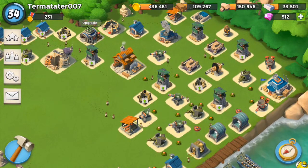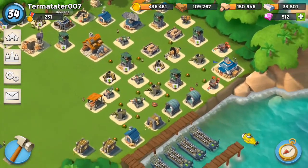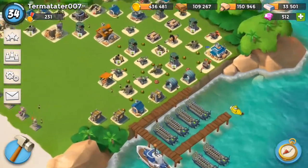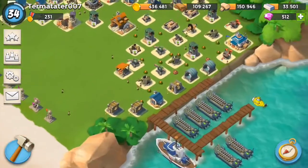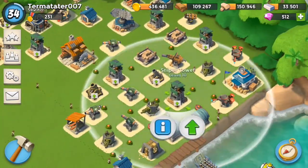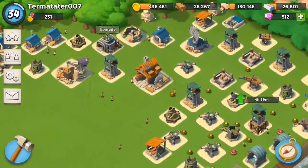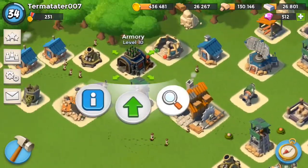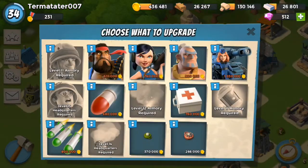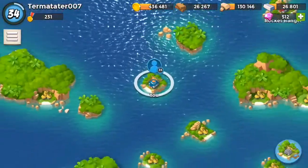Alright guys, we're here playing Boom Beach, doing a let's play today. We're actually gonna upgrade two things - I'm gonna use some diamonds to make this video a little more interesting. What I really need to do is upgrade these sniper towers, so I'm gonna start that. Another thing I also want to upgrade are my heavies because I'd like to get back to the hookah strategy some more.